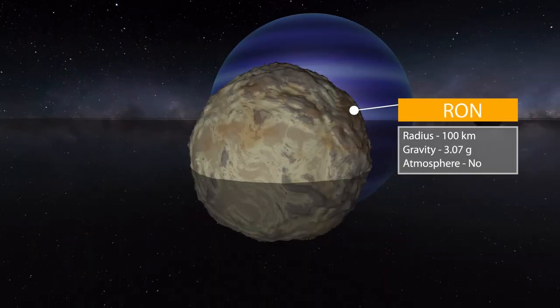Moving on, we've got Ron. Ron is a bit smaller than Marz at 100 kilometers in radius, with a gravity of surprisingly 3.07 g's — that's a lot of gravity for this little thing. Like Marz, it does not have an atmosphere, and is much brighter in color. I love the fact that both of them are in the middle of the ring, just sort of plowing through it — it's very cool.